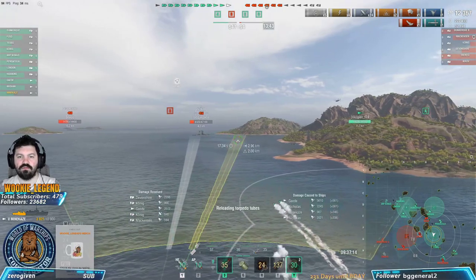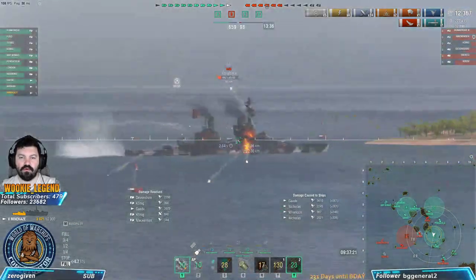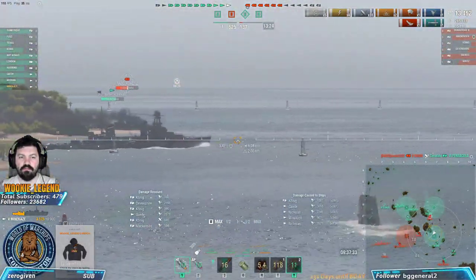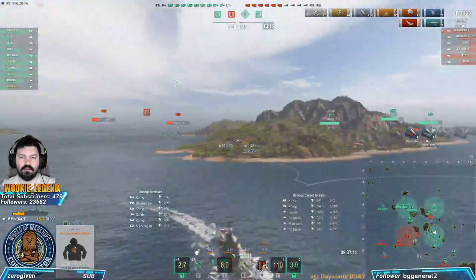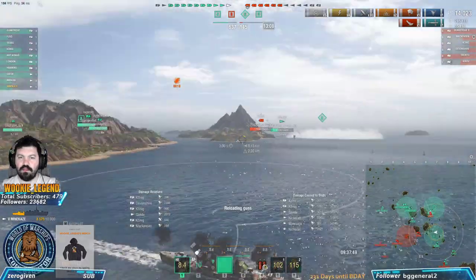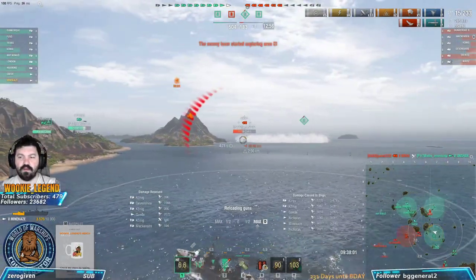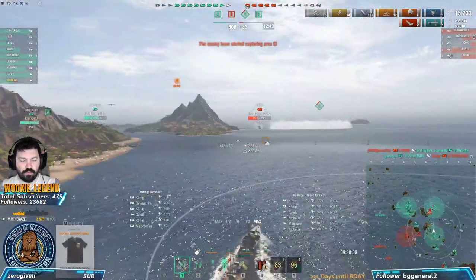He's slowing down because he knows I'm about to dump torps on him. I get spotted for a split second - small mistake but you keep going. He's going to beach so most likely we'll hit him - he's within torpedo range. Then we turn back to help our channel teammate who is in a lot of trouble. DDs are the backbone of the game, so keeping them alive is more important than getting one kill.